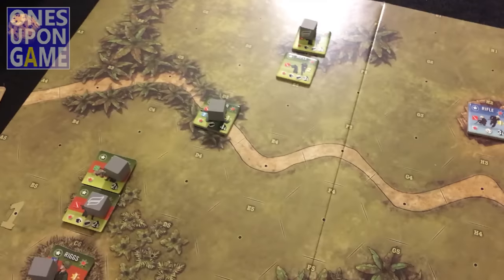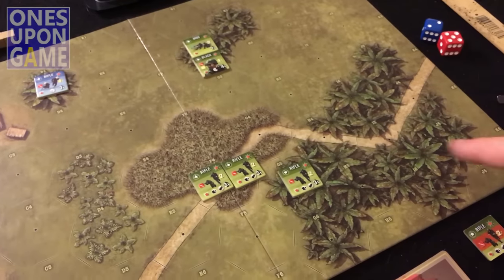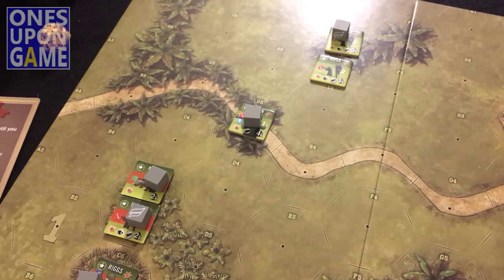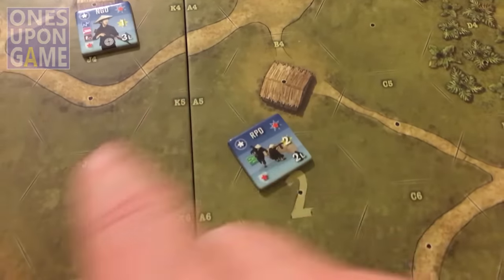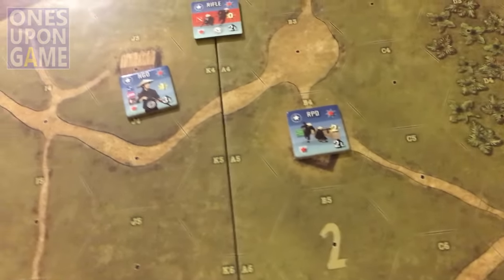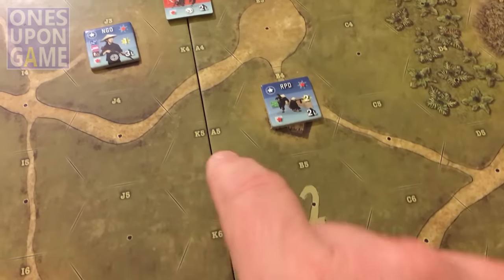The Americans are entering from this side and from this side, and they set up in the first three rows of X's here. There's one thing with these geomorphic boards - this is where the boards meet here. You'll see that they don't line up perfectly - that's just how the printing went. It's not a big deal, I'm not really complaining about it, I'm just observing.